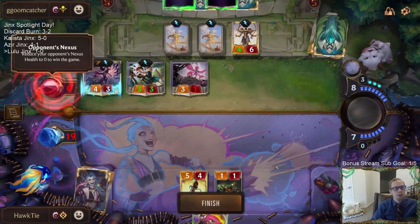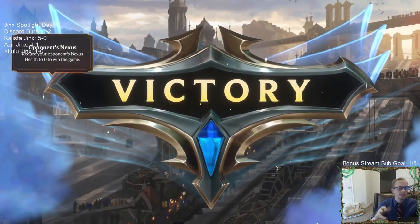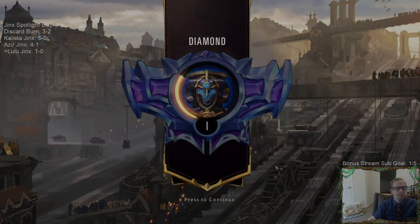And really that was my opponent's fault. I had that one attack where I attacked with two Sump Workers, Posse, and a Shadow Assassin, and they blocked the Shadow Assassin - they just took three extra damage they didn't need to.